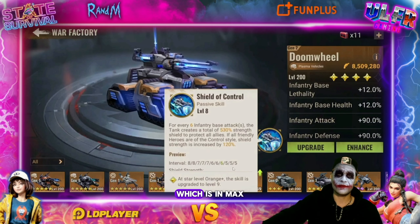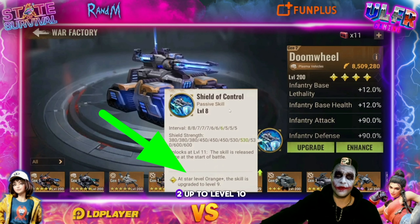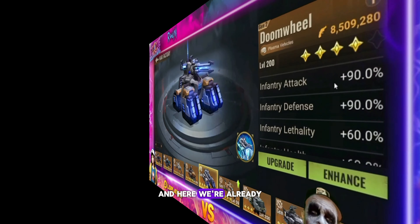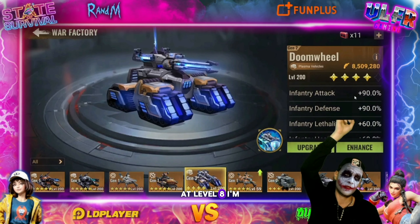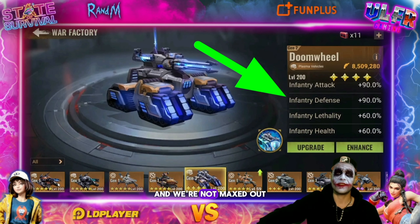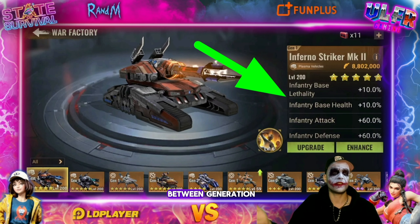Now compare with General 2, which goes up to level 11. Here we're already at level 8, and at level 8 I'm at 12% infantry base lethality and infantry base health. In attack and defense we're already at 90%, and infantry lethality and health are already at 60% — and we're not even maxed out. There's a huge difference between Generation 1 and Generation 2.